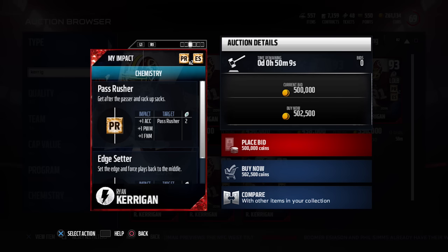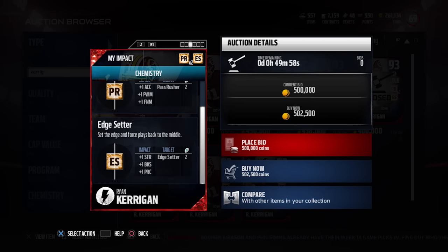This card is pretty damn nice. It gives you the pass rush chemistry times 2, which gives you acceleration, power move, and finesse move. It also has the edge setter chemistry, which gives you strength, block shed, and play recognition defensively.